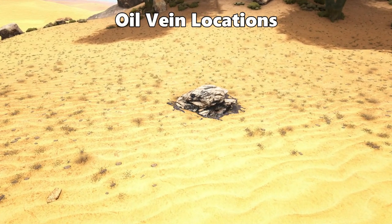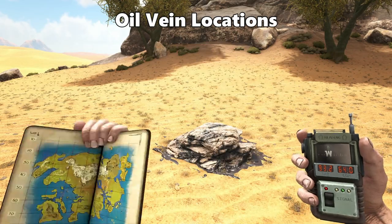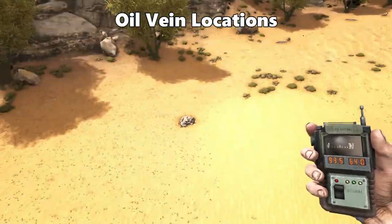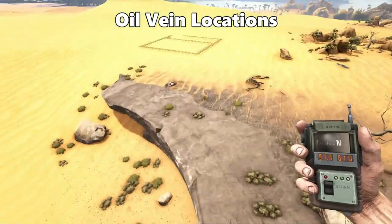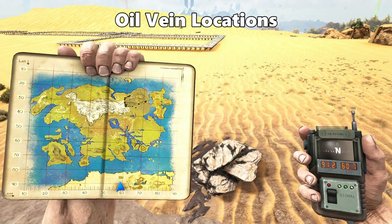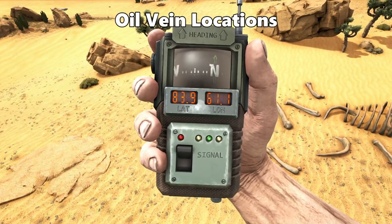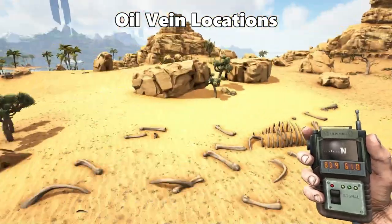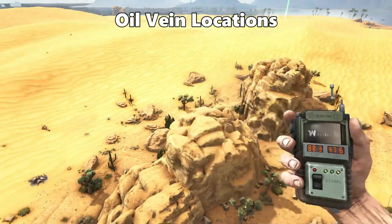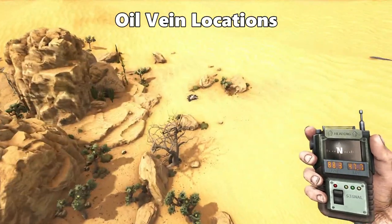Next point of interest is all oil vein locations. The first oil vein is at 93.2 latitude and 64.0 longitude, right by the wall barrier. The next vein is at 91.2 latitude and 60.7 longitude. The next oil vein is at 83.9 latitude and 61.1 longitude. The next two oil veins are at 88.3 latitude and 47.6 longitude — you're looking for an isolated rock formation in the middle of the desert, with one vein on the left side and one on the right.